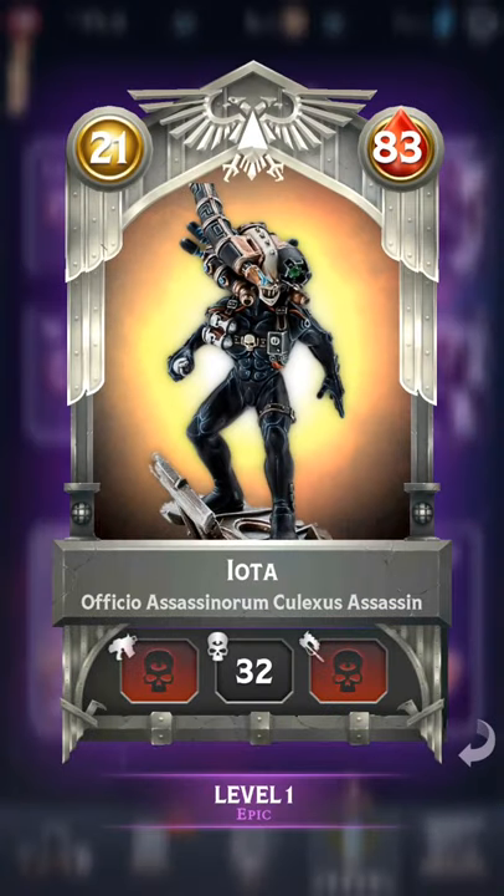The Klexus Assassin will be mentioned here. His name is Iota — a mono-psyker card for 21 cost and 83 wounds, which is quite a strong unit in my opinion.